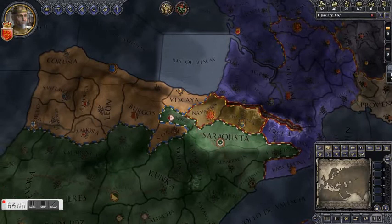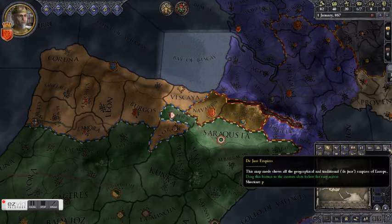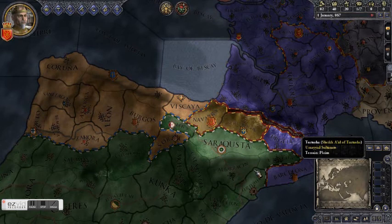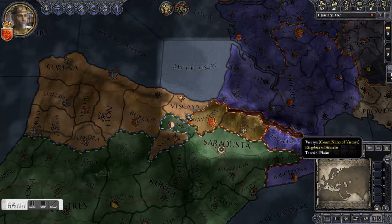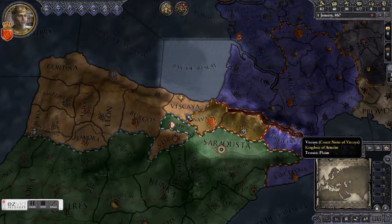The other main source of casus belli is de jure claims. Let's take a look at some extra map modes — de jure duchy, de jure kingdoms, and de jure empires. A de jure territory is one that is traditionally associated with a particular title, meaning those counties can be held by other people but culturally they're associated with each other, even if formally by law they're not — sort of like how in America, New England is a recognizable region but there's no legal definition behind it.